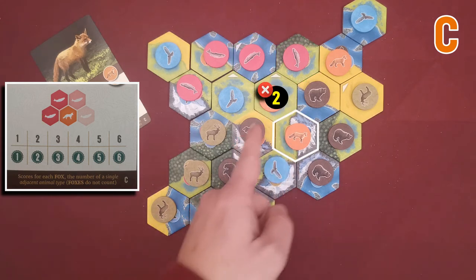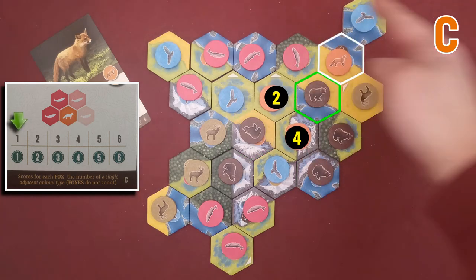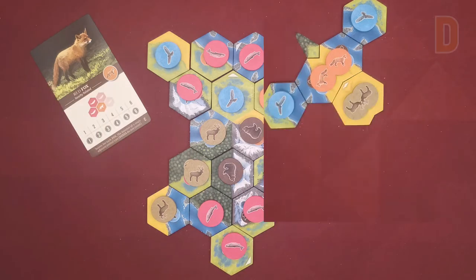This fox has two salmons and two bears in the adjacent hexes, so we score two, gaining two victory points. This fox has four bears in adjacent hexes and scores four victory points. Finally for this fox, the maximum number of tokens of any other species is one, and the player gains only one victory point.